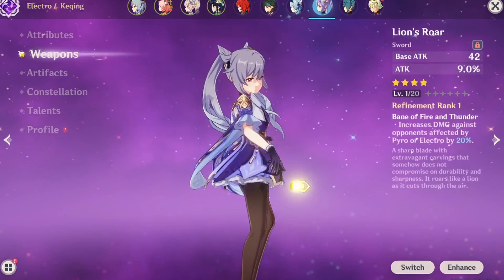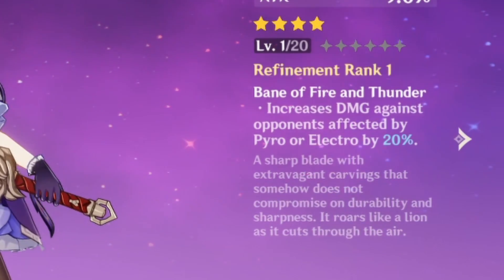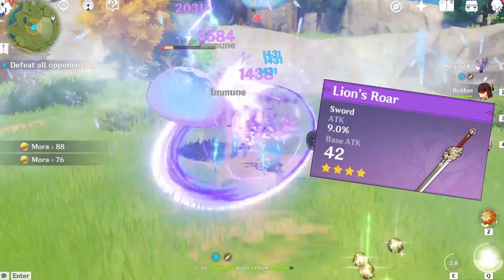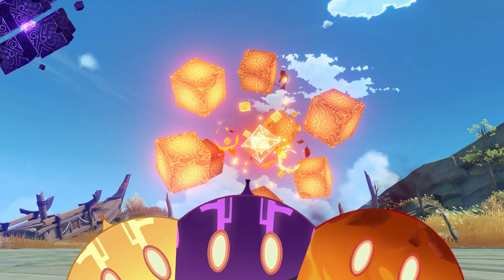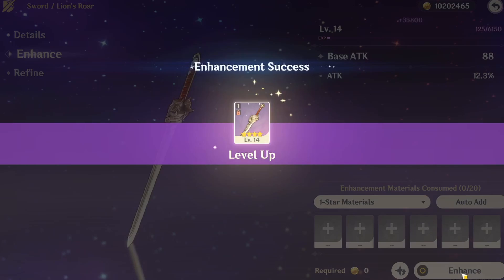Number 8: Lion's Roar. You might ask, what is this sword doing here? Because its passive doesn't work with a freeze team at all. Well, you're right, and I'm not suggesting you play a melt team, but the stats on this one are actually really good, with an ATK% substat, which already makes it one of the best 4-star weapons. And though situational, you do deal extra damage to certain enemies, so if you already have this upgraded, this might be the weapon for you.